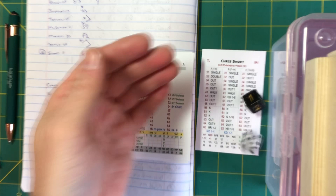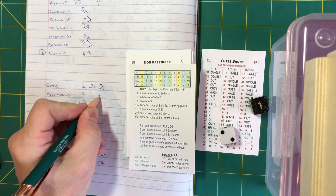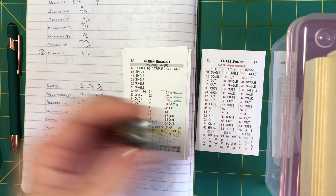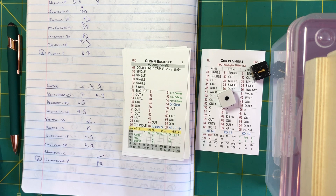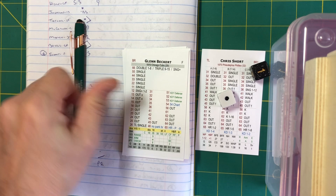Now it's Kessinger. Short in the stretch, the delivery — ground ball Doyle, to his right, knocks it down, picks it up, fires to Johnson, and they get Kessinger by a step as Hundley slides into second base. He's in scoring position. Bottom of the third for Beckert: Short in the stretch, delivery — looper caught by Doyle — and that retires the side. We go to the fourth with the score Philadelphia two, Chicago nothing.